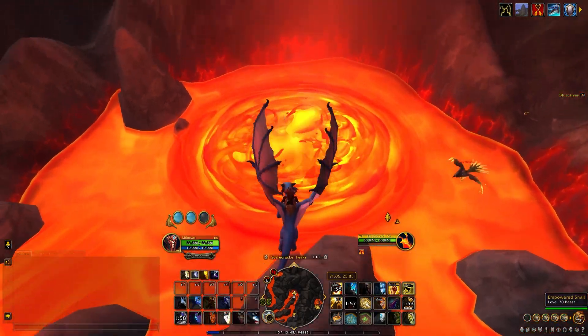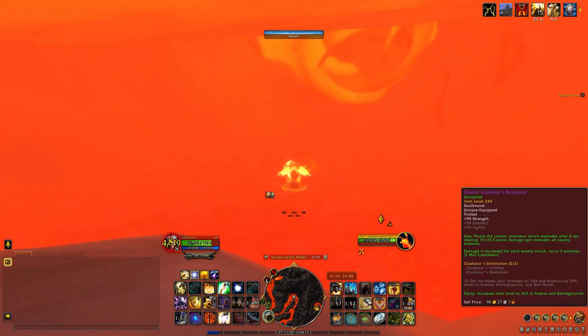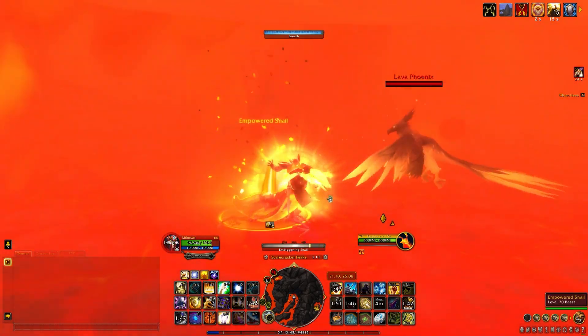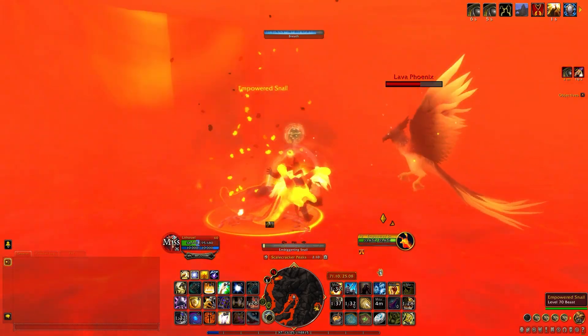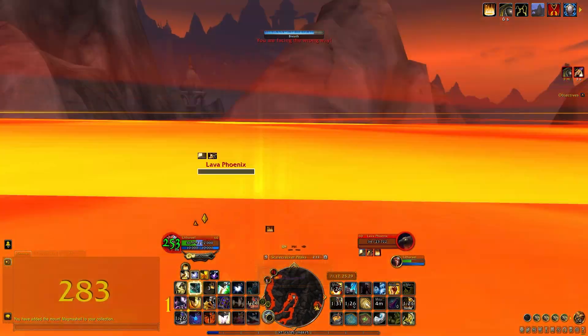After a few failed attempts, I had to mail my shell to an alt of mine, a Protection Paladin. I had to pop all my defensive cooldowns, including a Pally Bubble, before beginning the long cast to Embiggen the Snail. Once this cast is done, the snail is yours. Just remember to leave the lava quickly after you obtain the mount, otherwise you'll be flying back to your corpse.